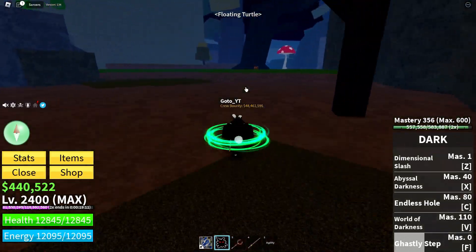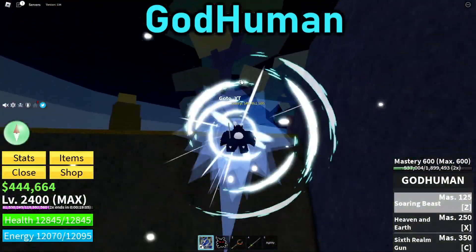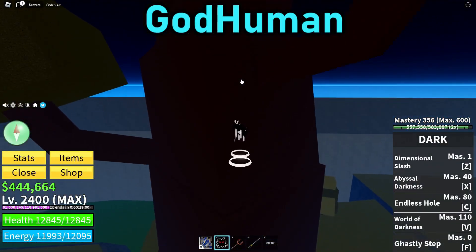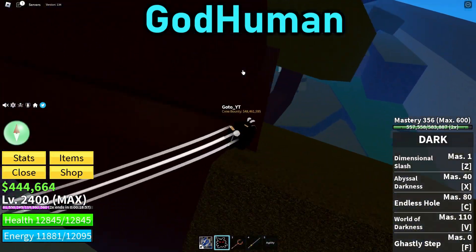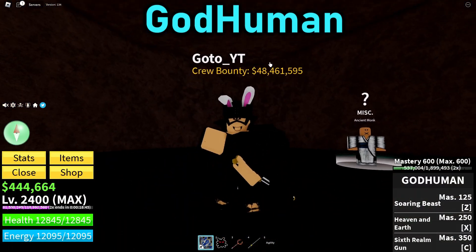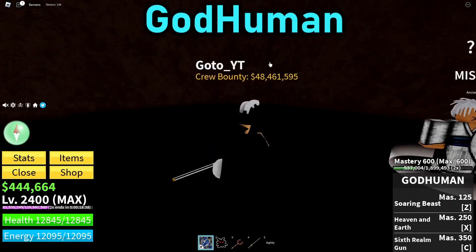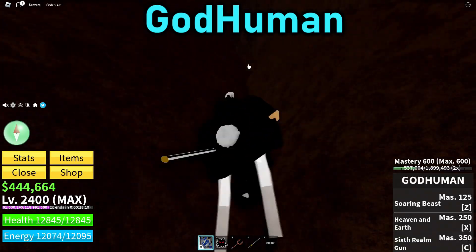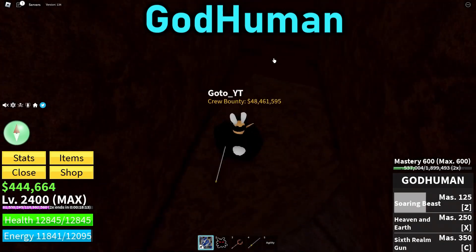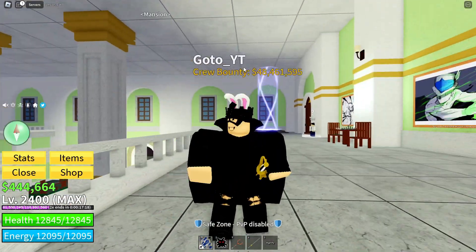At number 1, the last thing I'm going to tell you guys is to get God Human. God Human is a very solid fighting style. When it came out I was a bit disappointed, but now that I use it daily I really like it. Also, in the process of getting this fighting style, you'll have unlocked every single fighting style in the game and gotten each up to at least 300 mastery, which is a really great advantage.